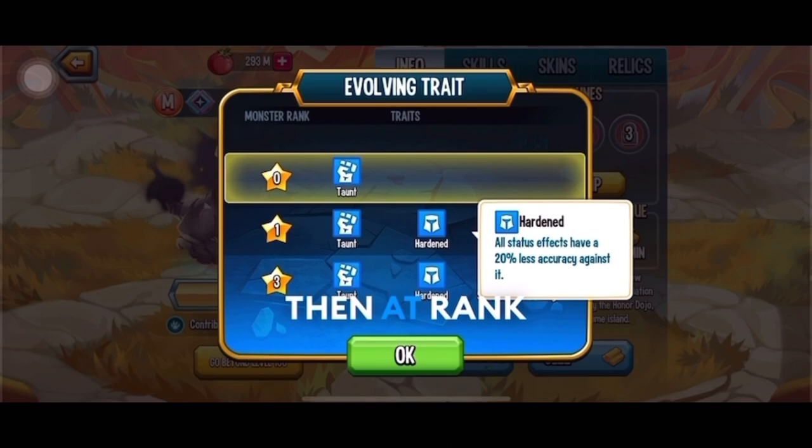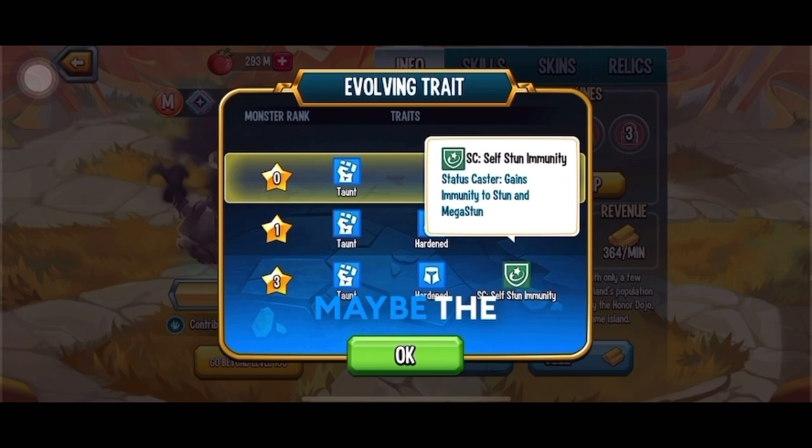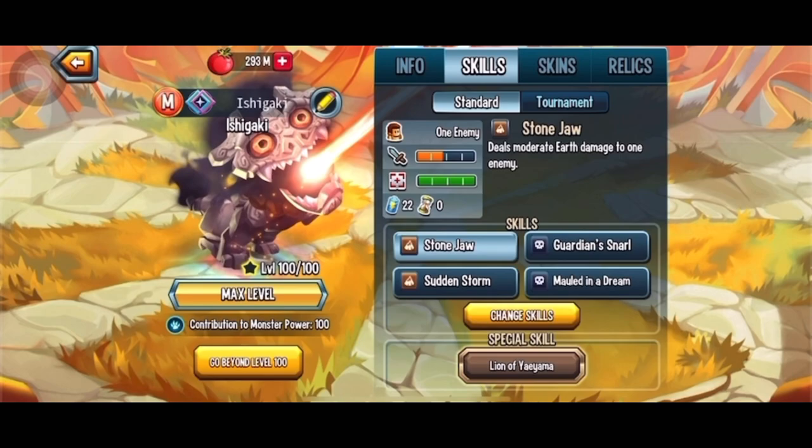It's pretty rare to see a Multiverse tank that's free-to-play have Taunt. At rank 1 it has Harden — obviously the worst umbrella trait, but better than something like immunity to poison. At rank 3 it has Status Caster: self-stun immunity. This isn't really the best; the rank 3 could have been improved — maybe making stun immunity permanent, or making the Status Caster better.